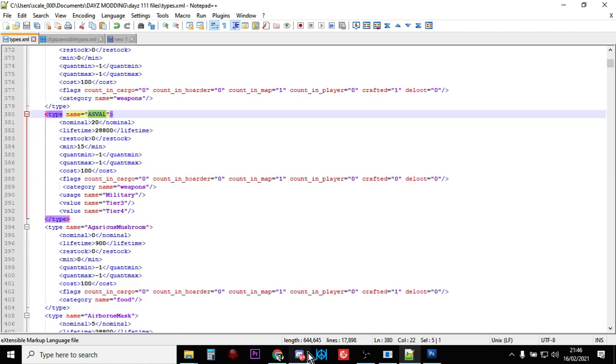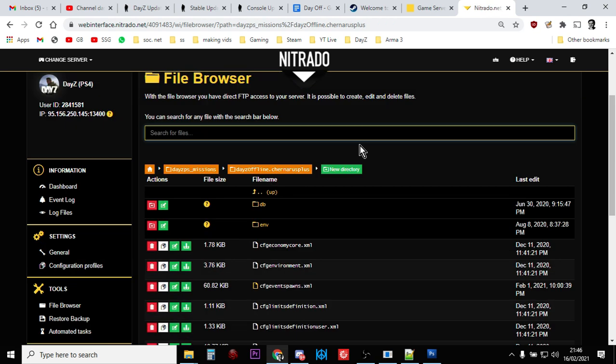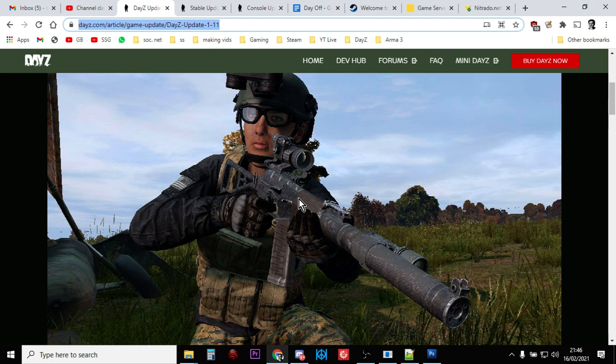Save your files and then go back to your Nitrado server, hit Upload, and upload the types.xml over the top of the existing one. Go back to your main folder where the cfg spawnable types is and upload that over the top of the other one. Restart your server and those extra AS VALs will start spawning in. Remember they're still quite rare — 20 rifles over the entirety of Chernarus or Livonia isn't very many. They're tier three and tier four so they're up in the northwest part of the map on Chernarus. Hopefully that's been helpful — hit like, subscribe, and I'll see you again soon.